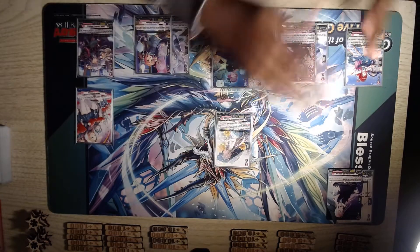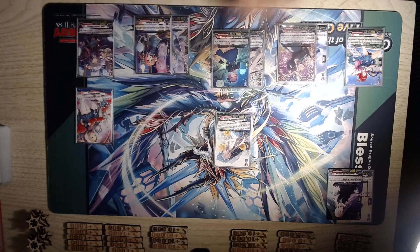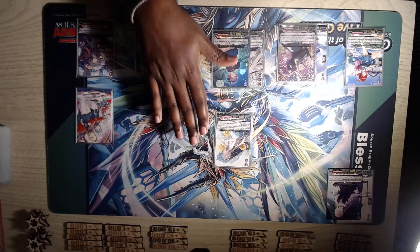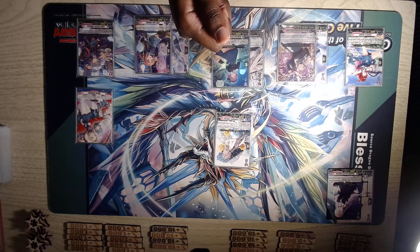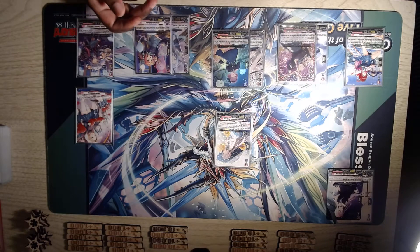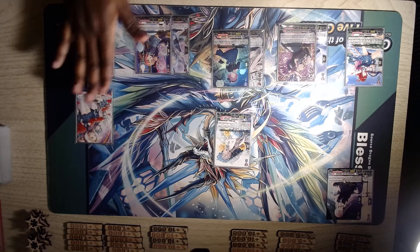Next up, I wanted to talk about the grade 2 ride line for Felty, and I'm still playing this one. When she's rode upon, you're able to discard something from your hand and put it on the top of your deck, then choose a ghost from your drop and put it to your hand. For her skill, you always want to discard something that you're going to use. So if you have a ghost you're going to use to push — even if it's like a booster or something — you'll discard that, put whatever you're going to put on top of your deck, and then bring it back to use as a booster. It pays for itself, basically.